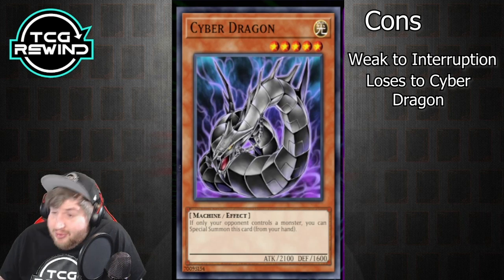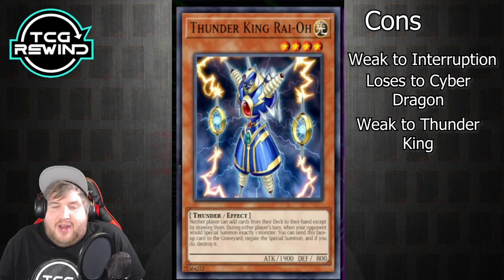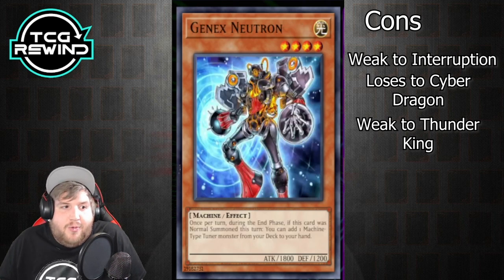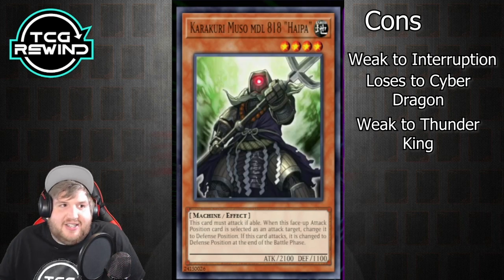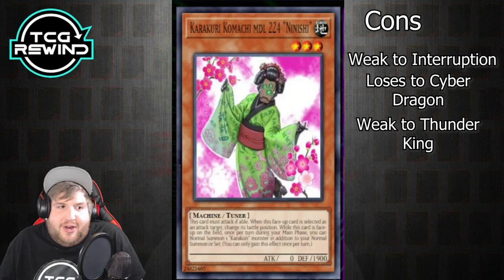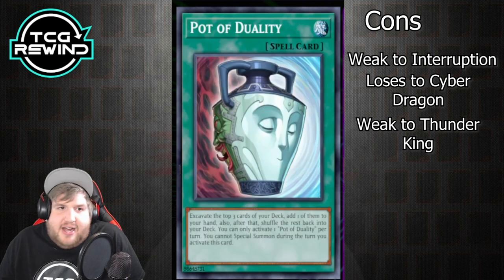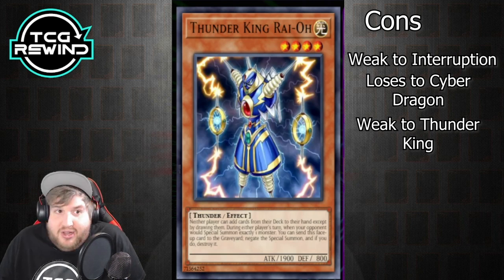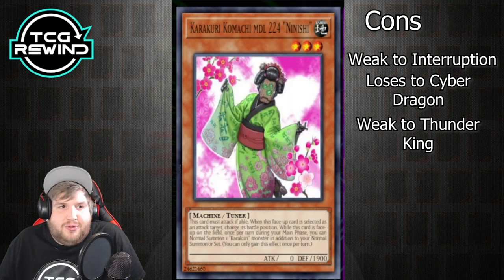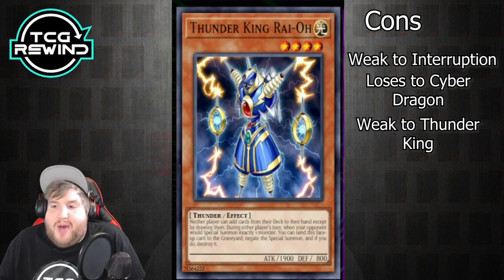Thunder King Rai-Oh is a huge problem for Karakuri — if it hits the field, it turns off 90% of your monsters. The only Karakuri above 1900 is Hypa; the rest have very low attack like 700, 500, 0, 1400, 600, and 500. You're not attacking over Thunder King. You really need outs to it, because just like Solemn Warning hurts bad if you use two cards to make a synchro, being forced to use two cards to out a Thunder King feels really bad.